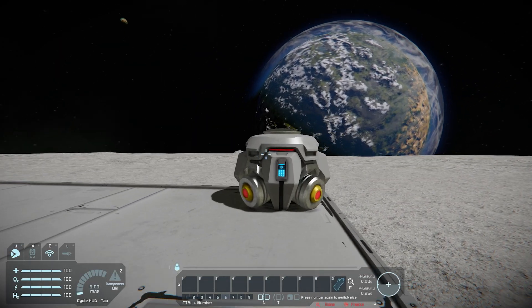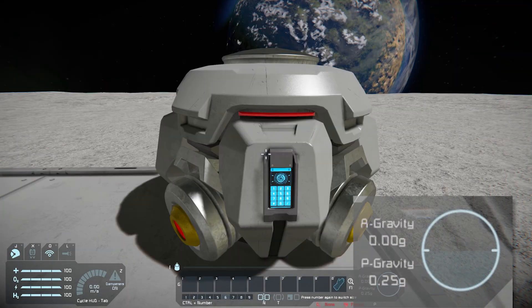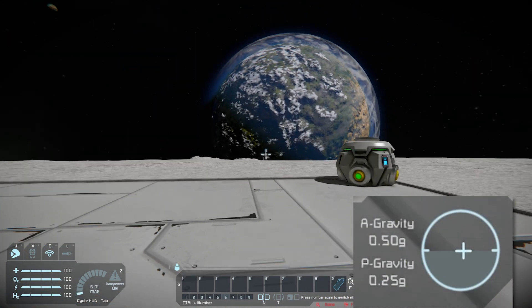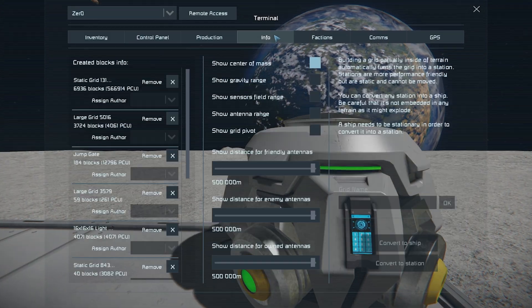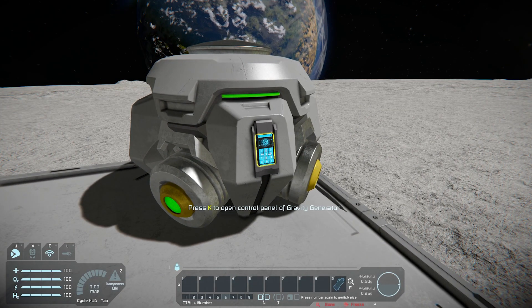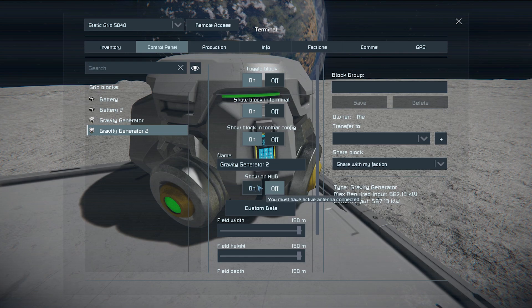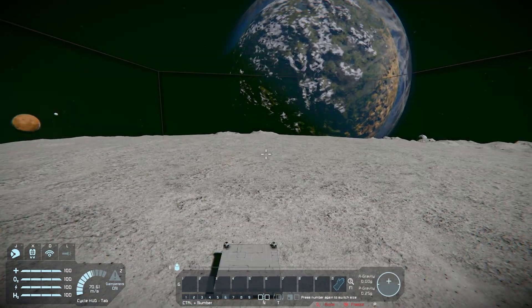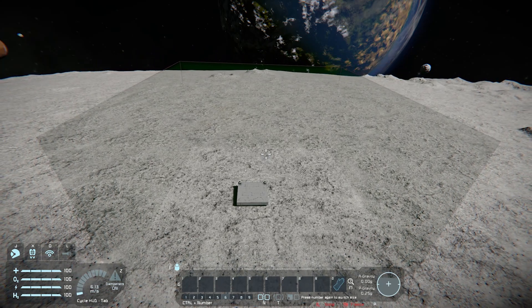As you can see here, I have two gravity generators. Note in the bottom right that I currently have 0.2 g's of gravity. Now if I turn this one on, I get an additional 0.5 artificial gravity for a total of 0.75 g's. What you can do is go to your menu, go to info, then go to gravity range and turn that on, then go to your gravity generator and toggle show on HUD.